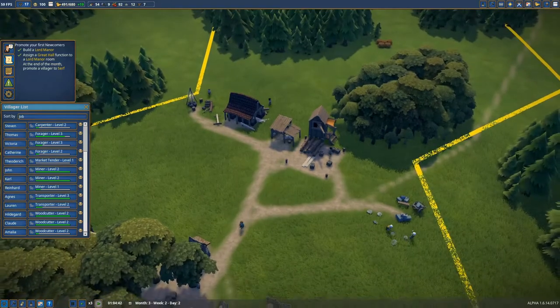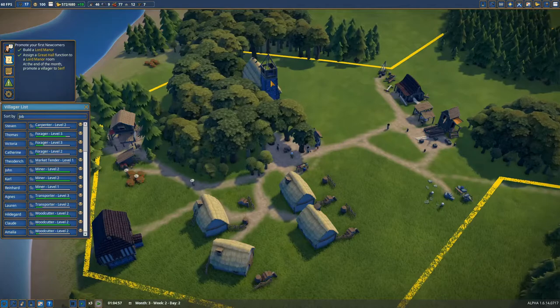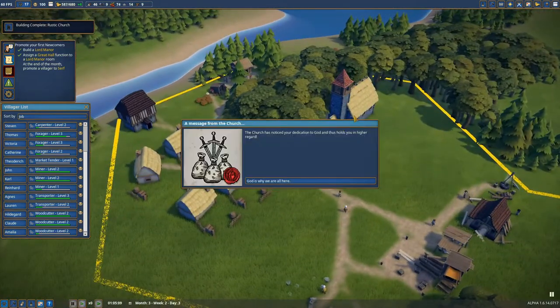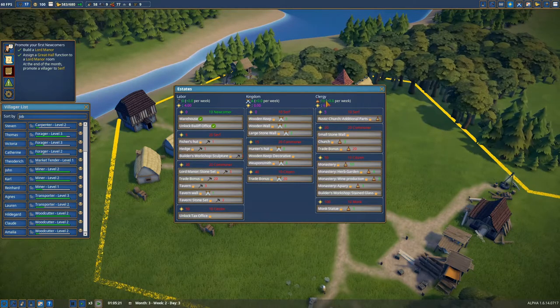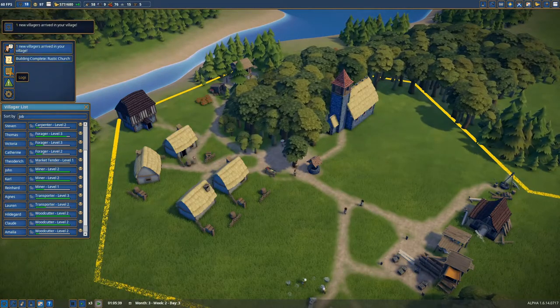Now we can finish our church — oh, very nice. Church is done! The clergy is happy with that, so we get clergy points. Here are those points — we now have 10 clergy points. We still need 10 serfs, and if we have them we can unlock new pieces, which is really nice.